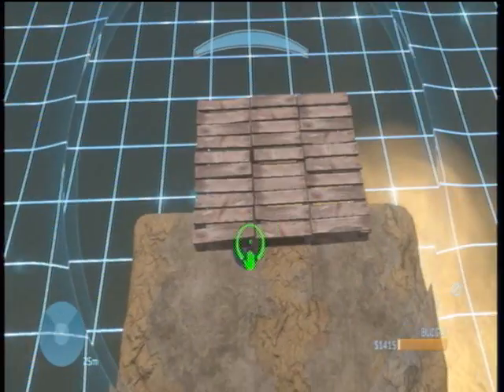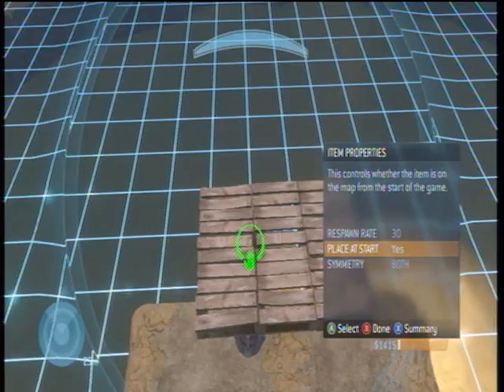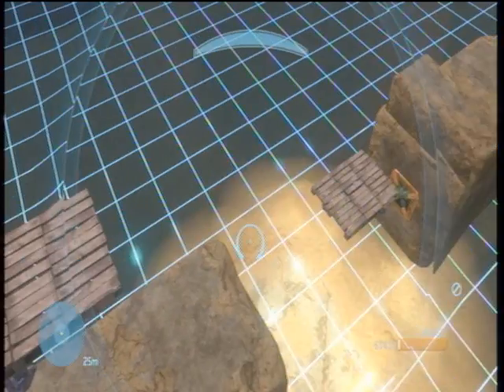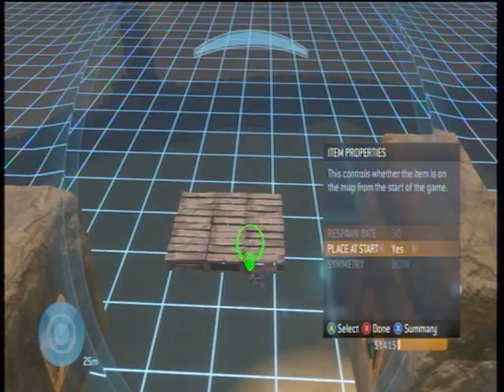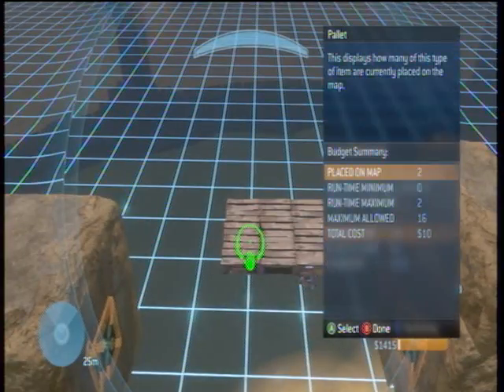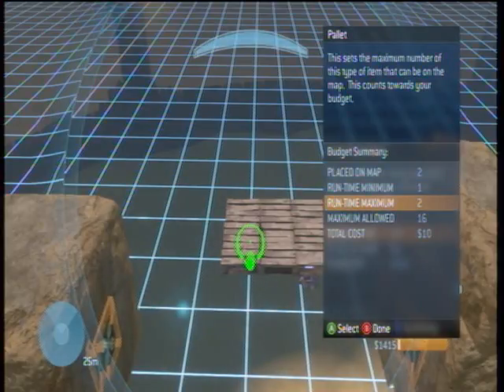Make the floating one. Place at start — yes. Respawn rate — never. And make this block place at start — no. Respawn rate doesn't matter, but I'd like to put it at ten. Then click X twice on the pallet. Make the run time minimum one, make the run time maximum two.